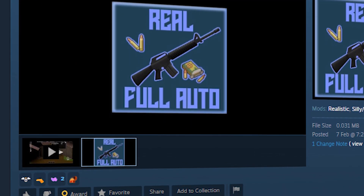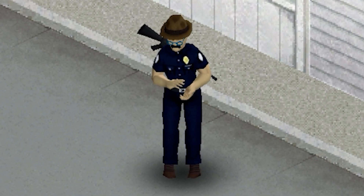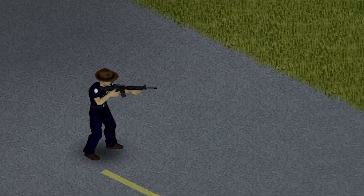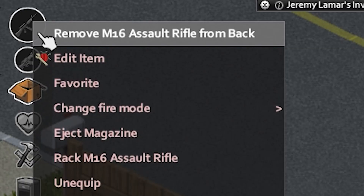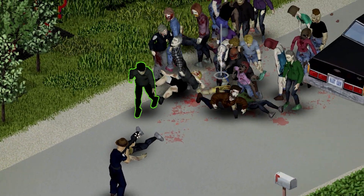Real Full Auto is a lightweight mod that will add a fire mod system to the game. The M16 now has two fire modes. The first one is a default semi-fire, which can be used to kill small groups of zomboids from a distance. The second one is full auto, which can be used to deal with huge hordes from close range.